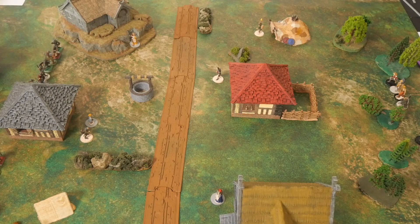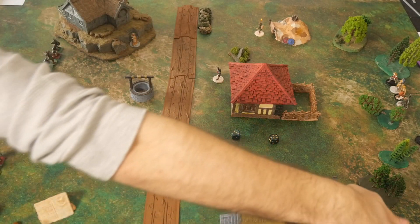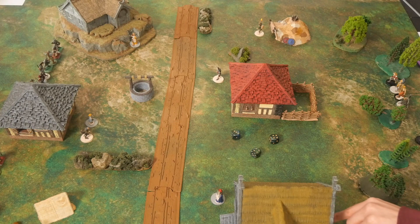Three activation dice for Conan — he needs a 3 or higher. We got two 4s and a 3, so Conan gets an automatic success for one of his skills. He moves toward the house and uses three actions to get to the door.